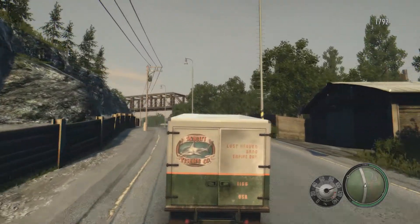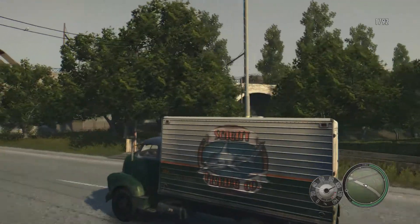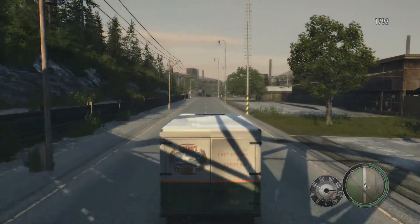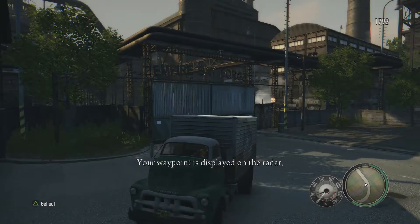It's pretty easy to get to. This truck pops up everywhere, but that's where I found it while driving around. This truck's location is right here — this is the Empire Bay Foundry. I marked the waypoint, but you can find that right there on the map.